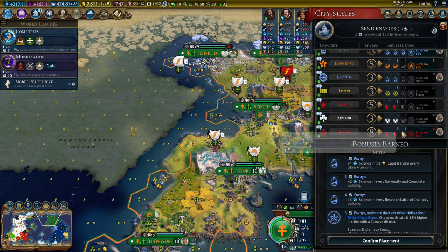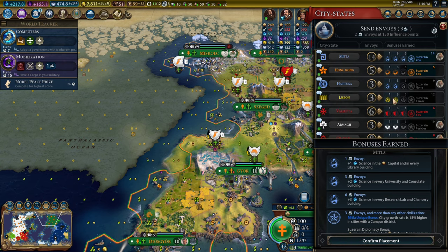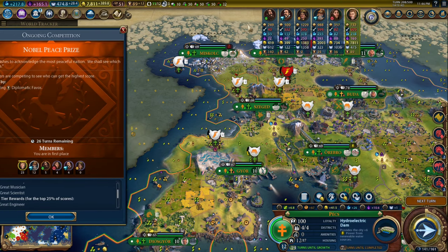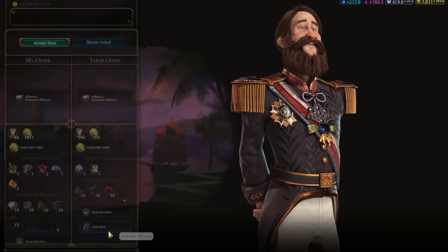I think keeping emissions low is probably not important for winning the game — I still haven't actually tested that. Nobody's Suzerain of Valletta right now, so I'm going to go ahead and become Suzerain of Valletta. I'm going to be a little bit careful with my money. We're still very much winning the Nobel Peace Prize. Let's declare our friendship here, and then let's also ask for a research alliance.